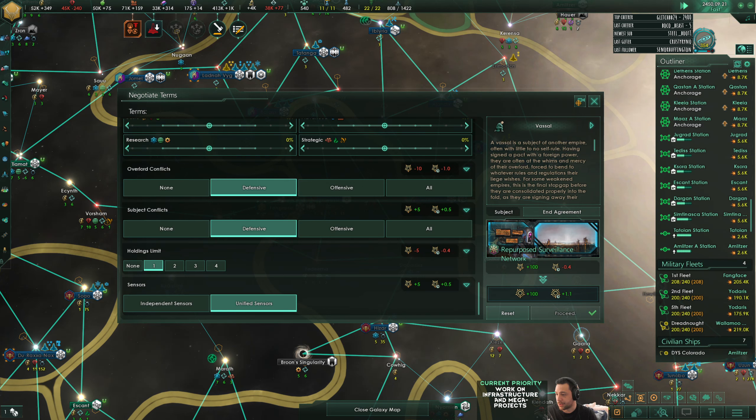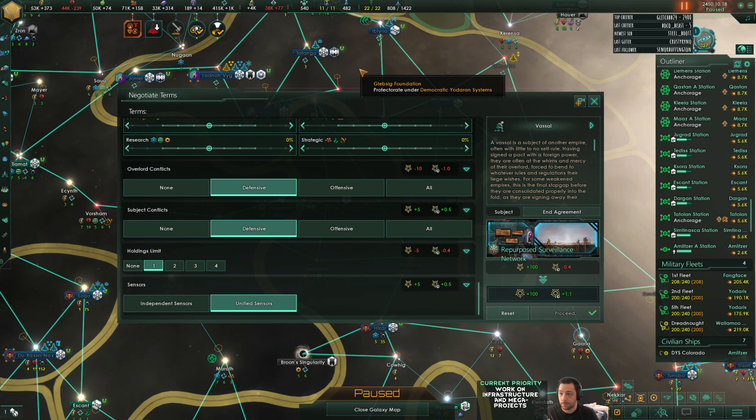Independent expansion permitted, unified sensors - I lack the influence, okay, so that will have to take a minute. There is not a carrier titan design - titans are actually pretty restricted about what you're allowed to do with them, more so than any other ship type, just the way it is.